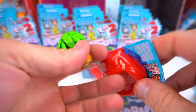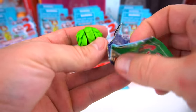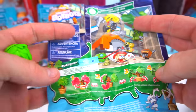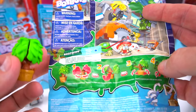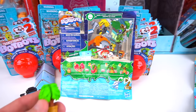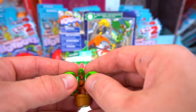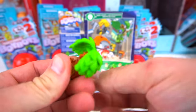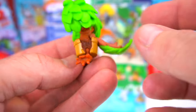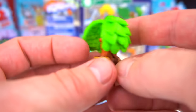A different type of tree - looks like this is from Shed Heads. Let's open this up and this is Root Wing. Root Wing is a wise dragon oracle! We're going to open these up like this, pull this up, and then there are feet on the side. Open that up and it looks like a dragon - apparently he's a dragon oracle.